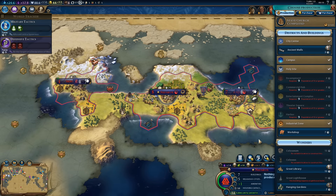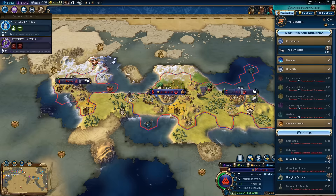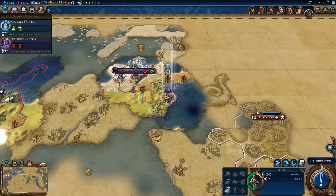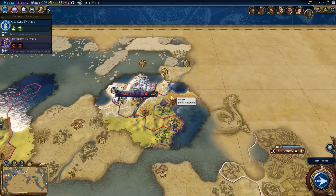We'll build a workshop since we can't build the harbor just yet — we'll need more farms around our capital otherwise it'll take a while to grow, but I'd like to get that workshop. As for the builder, he has two more builds — we'll improve both wheat tiles. That makes sense.